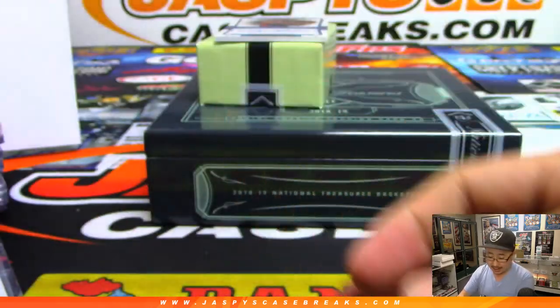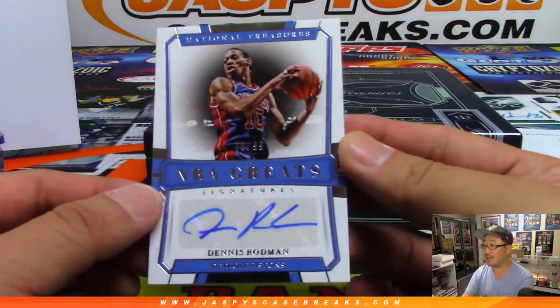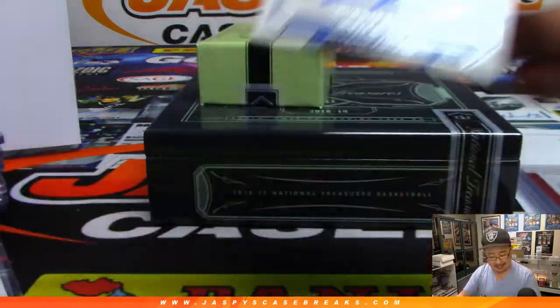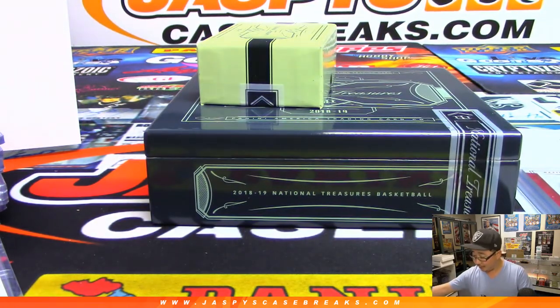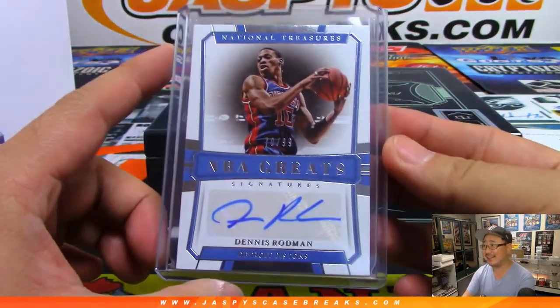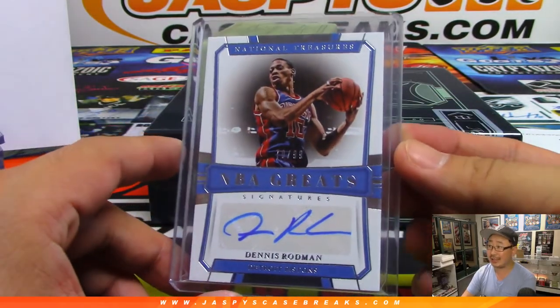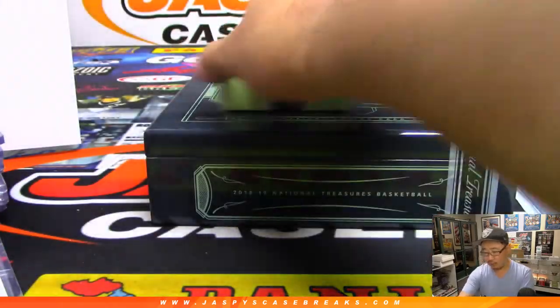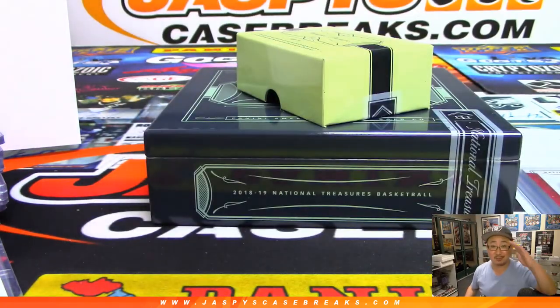All right, and we've got NBA Greats Dennis Rodman, 70 out of 99 — that's our last hit of the box and there you have it, ladies and gentlemen. We've only done two cases — pretty solid so far. All the other guys must have gotten the wrong cases. I think we've been doing okay. A Pistons edition of Dennis Rodman — Chad Classen with that. There you have it folks, Joe for Jazby's Case Breaks dot com. We'll see you next time. Bye.